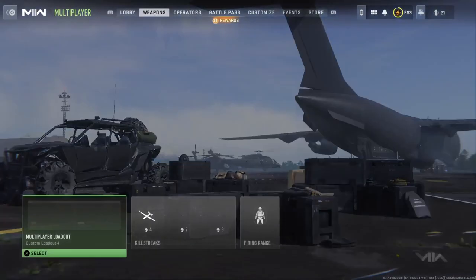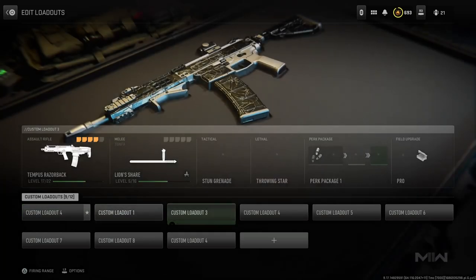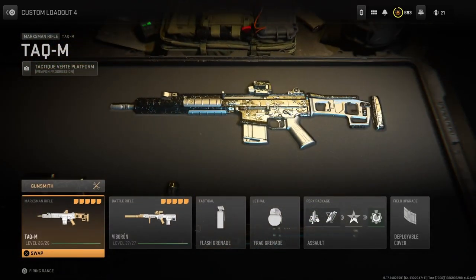Before we get deeper in the video, there are some things that you should do. Firstly, you want to ensure that the gun you are using is built for long range encounters, so stability and damage range is the way to go. You will also need to understand the different distances for each weapon class that count as a long shot.